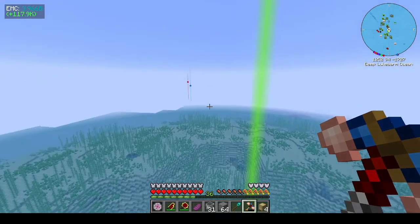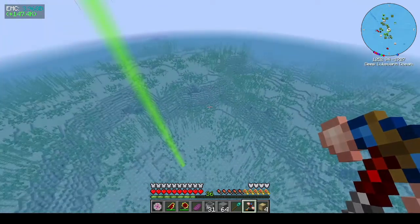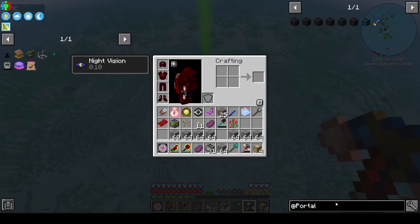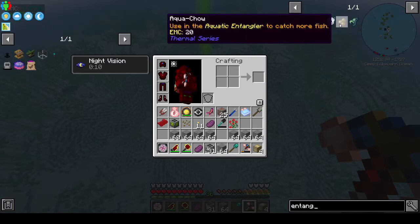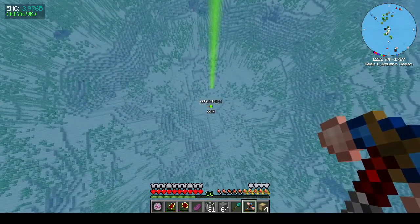Hi, this is Shane and welcome back to episode 15 of Project Architect. You're probably wondering why I'm in the middle of the ocean. There's a marine fissure — it's called an aquatic entangler, from the Thermal series. You have two types of bait: aquachow, which you use in the aquatic entangler to catch more fish, and benthic aquachow, which you use to catch things from the deep, best used in ocean biomes. The nearest ocean biome to me is this deep lukewarm ocean, and I've bookmarked it.